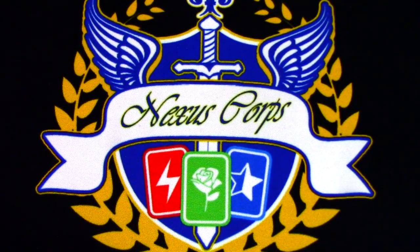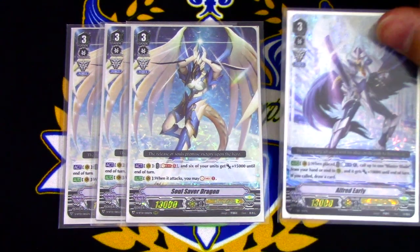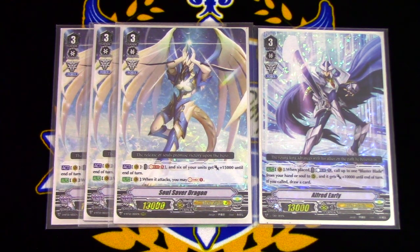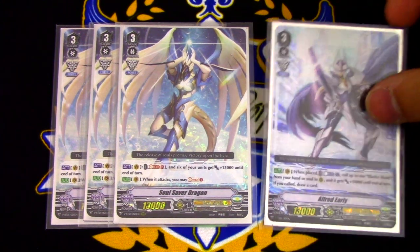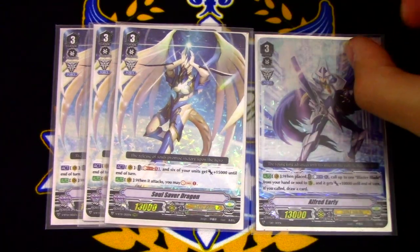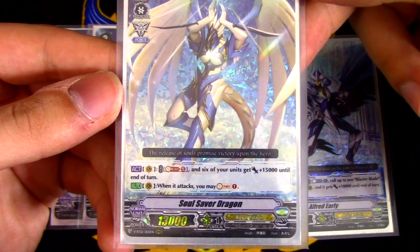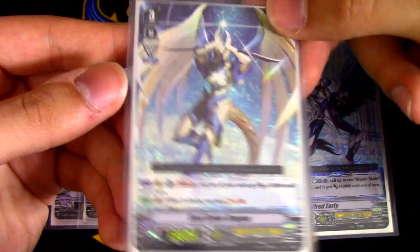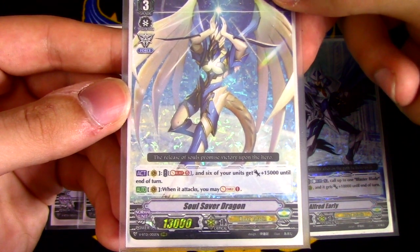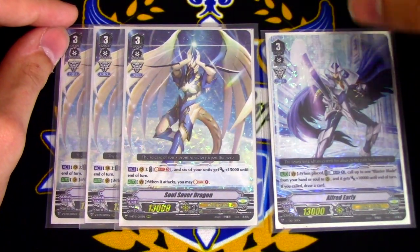Next up for the grade 3 lineup — mine's a little weird. I decided to run three Soul Saver Dragon instead of four. There's nothing wrong with running four Soul Savers; this is just a personal preference. Soul Saver Dragon's skill is soul blast five, act: six of your units gain 15,000 power until the end of the turn. That's basically going to be your win condition for the game — having those columns gaining 30k and swinging for 70 to 60k numbers. The other skill is auto: when this attacks, you may soul charge one. So if you ride it, on attack you can help build up your soul to help win the game.